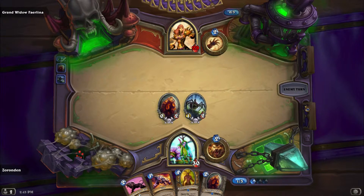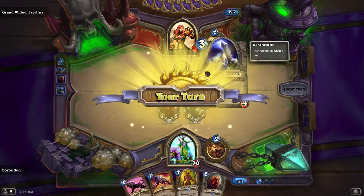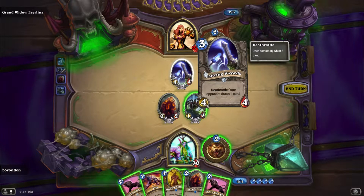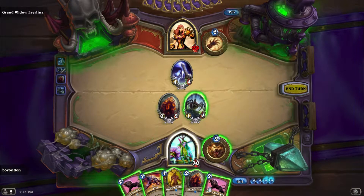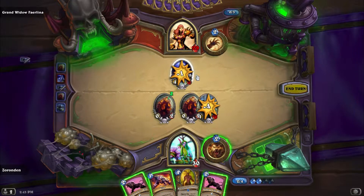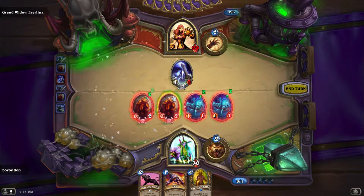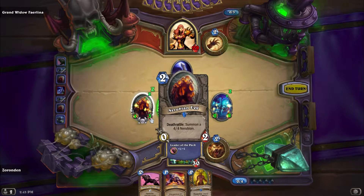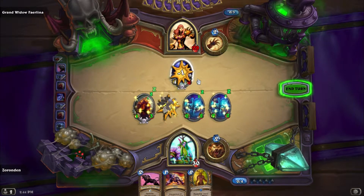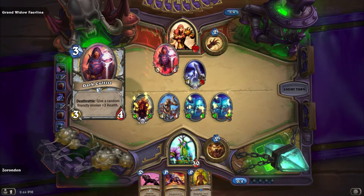Next turn I'm going to have 4 mana, so I can play both eggs and Power of the Wild. The Dancing Swords is a card you can get eventually — it is a deathrattle where your opponent draws a card, so if I kill that I will get a card. I'm going to play the egg, swing at the swords to kill my spider, then Power of the Wild. Now I have two 1/3 eggs and two 2/2 spiders. I'll go ahead and do this to get my 4/4 out — she might kill it, but it's worth the chance.